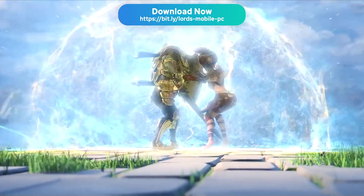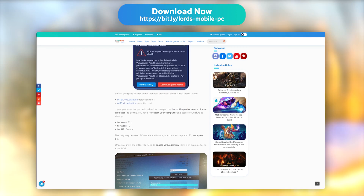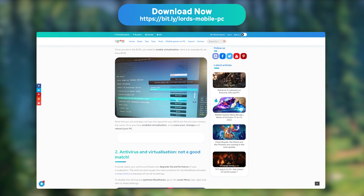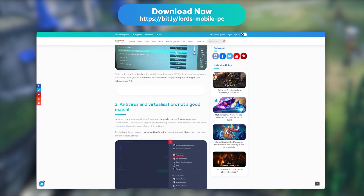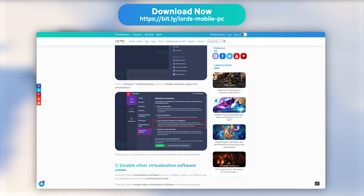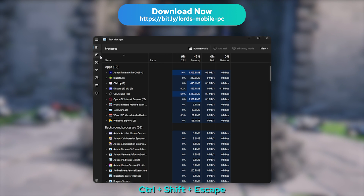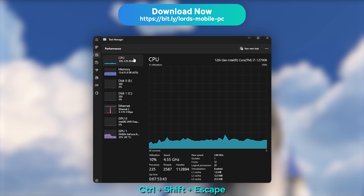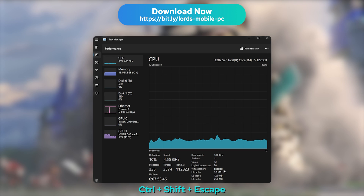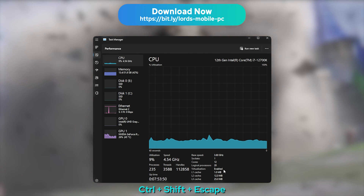If you encounter any performance issues, lags, or crashes, I strongly recommend that you check out our article in the description on how to optimise BlueStacks. The most common problem is that virtualisation may be disabled on your processor. To check whether it is enabled, open the Task Manager with Ctrl+Shift+Escape, and move to the Performances tab, then to Processor. You will see right there whether virtualisation is enabled or not. If it isn't, read our article to learn how to enable it.